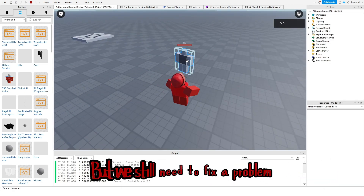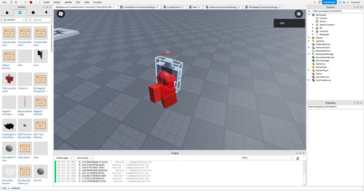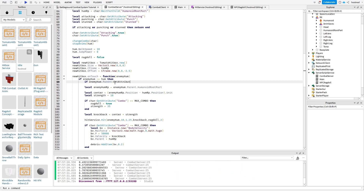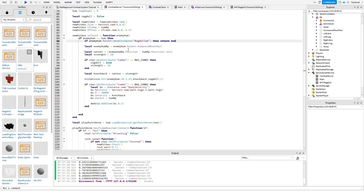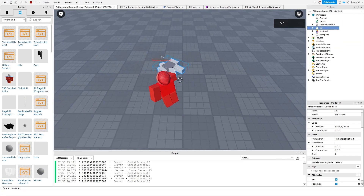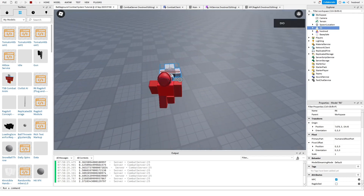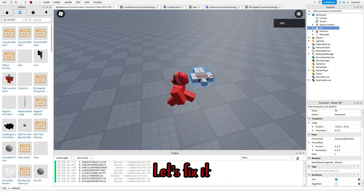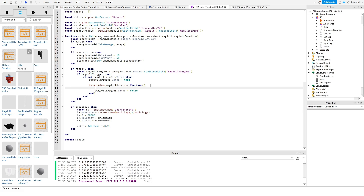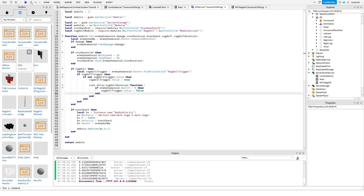But we still need to fix a problem — we can hit the dummy while it's ragdolled. We'll fix this problem like this. Now we are not able to hit the dummy while it's ragdolled. But we can still hit it when it's dead — let's fix it. Now it should work.